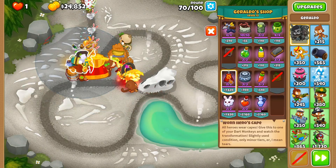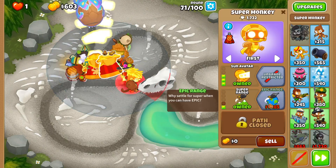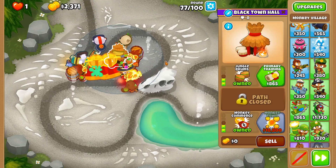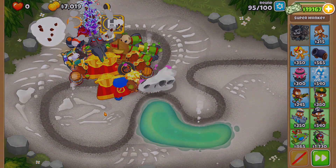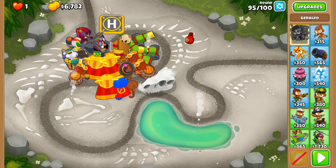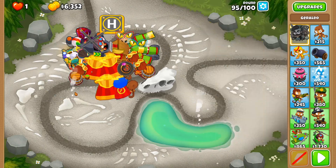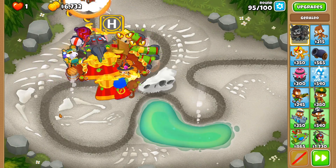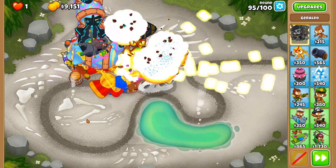We'll go get epic range. Let's get our second super monkey, and once again with epic range. Let's also get a MOAB Glue, since we're getting Primary Training anyway. MOAB Shove might also not be too bad of an idea. Oh, purples are fast — Shimmer's not quick enough. Maybe a Druid will be enough. We also get one of the cluster bombs. Purple shouldn't be an issue, and then Shimmer should decamo DDTs in time. It's actually very close, but I think it's enough.